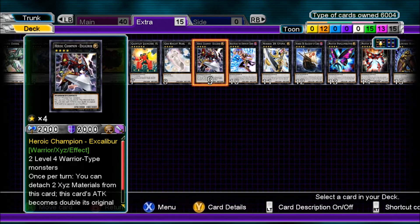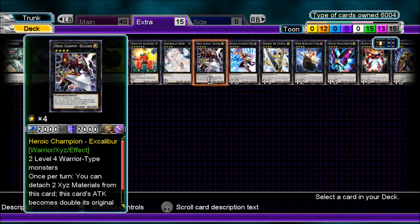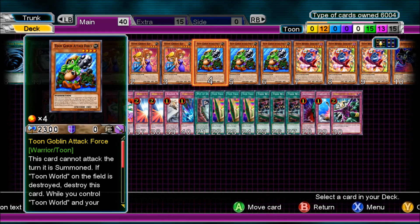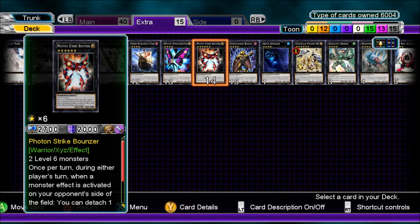Also got some warrior-specific options in there because Toon Goblin Attack Force are Warrior-type monsters. That pretty much covers the deck.